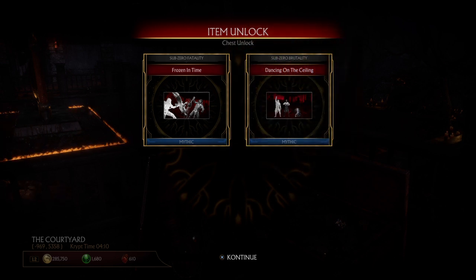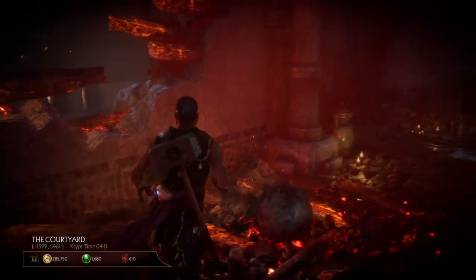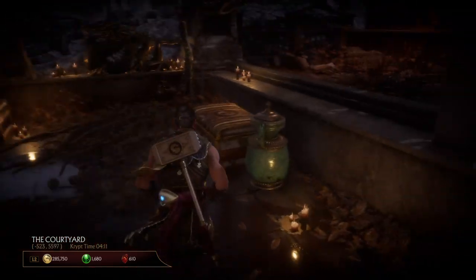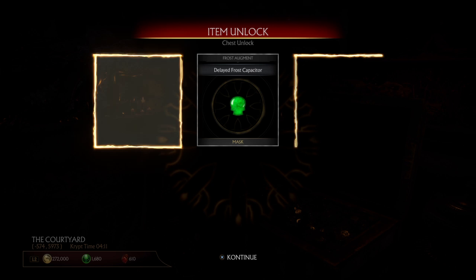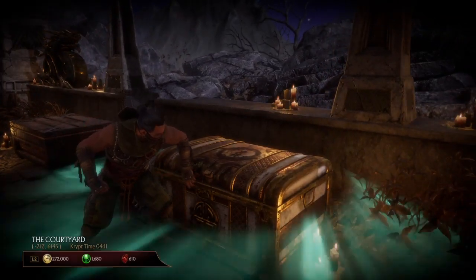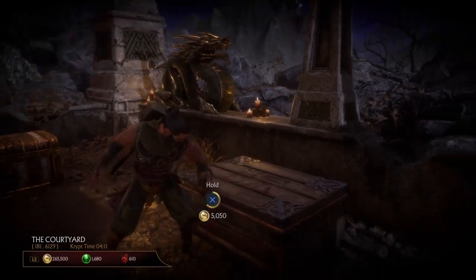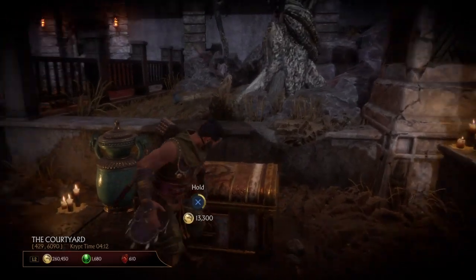Frozen in Time — Sub-Zero! Ooooh, we got a Sub-Zero fatality! Okay so far we've gotten stuff for many characters. I'm pretty sure we got one thing for all three of the dudes I use so far — all the dudes I bought that I don't really use but I want to. Jacksbrick — a new camo for that. Fist Heaven Defenders — that's nice, for Lao.